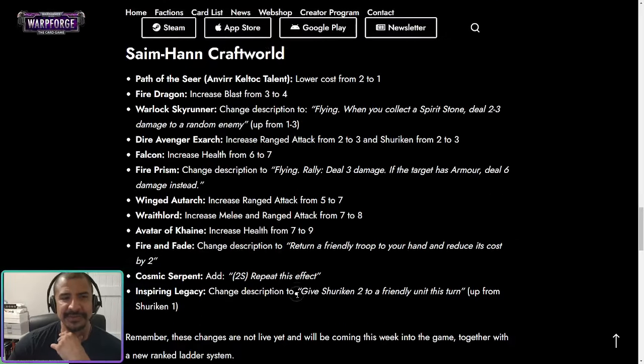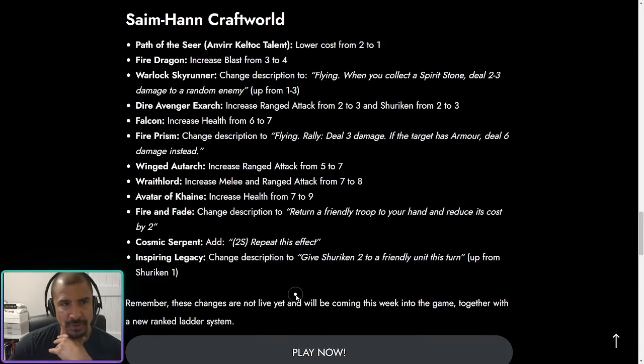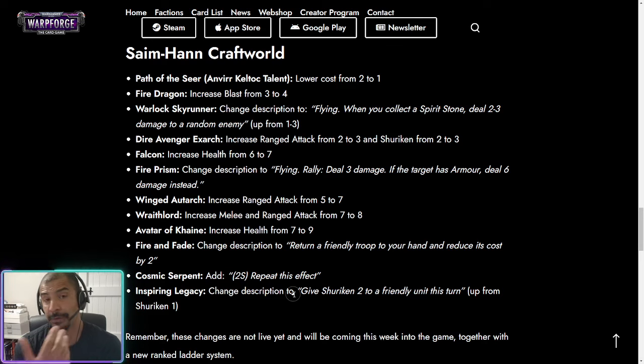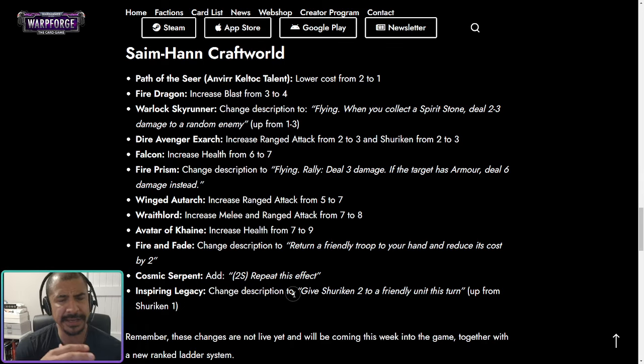Finally, ladies and gentlemen, we have some Eldar changes — long, long overdue. The Path of the Seer, which is Anvir Keltock's talent, has lowered its cost from two to one energy. Excellent change — I'm really happy to see that. Anvir needed it because the power level has crept since the game was released and he's fallen behind. He's got a really fun and interesting ability that's not massively impactful directly, but rewards longer-term planning and skillful play, and I like decks that do that. Fantastic change — I'm really keen to do some testing again with Anvir.